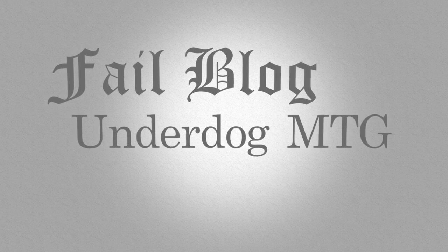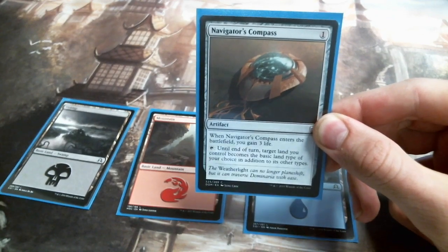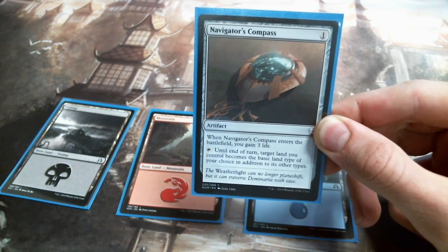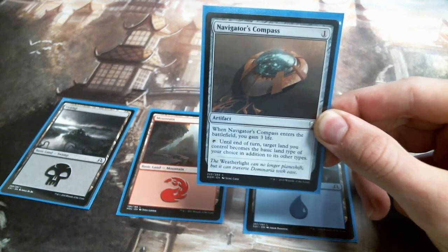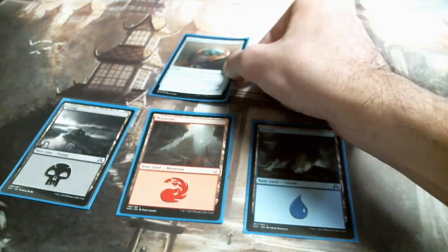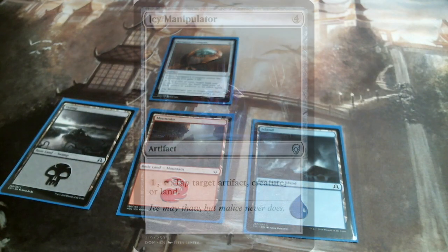This one involves a trigger with Navigator's Compass. This happened when I was at the pre-release. It was round two, and my opponent was playing a janky four-color deck. He had Navigator's Compass out on the battlefield, and I had an Icy Manipulator.